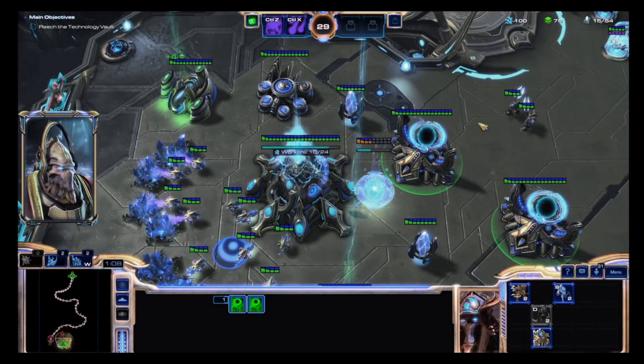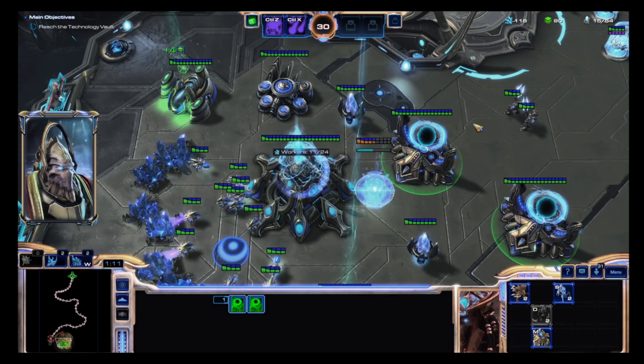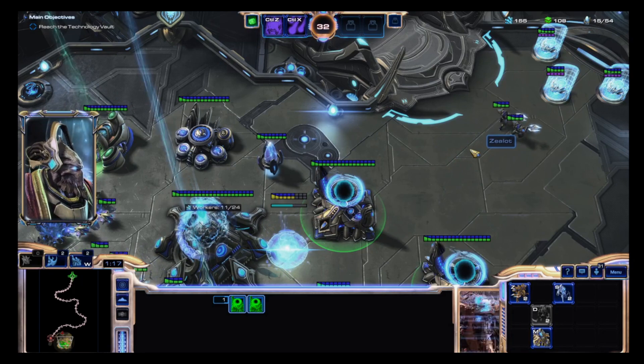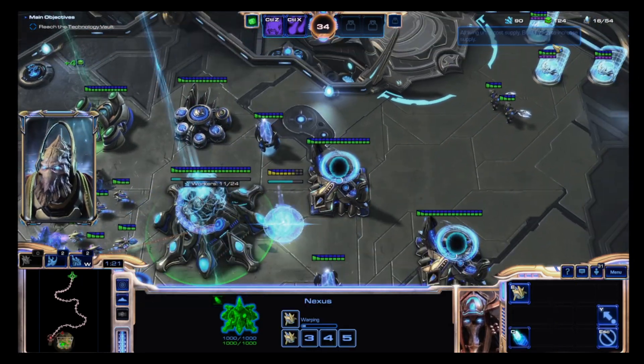We're passing outside of our nexus point - we must prepare for assault. Wait, these sentries were left behind - let me activate them. They are quite effective at restoring shields to nearby warriors.